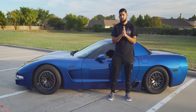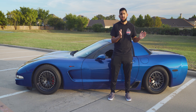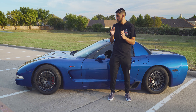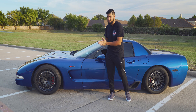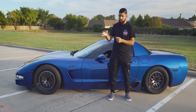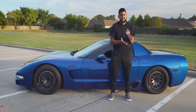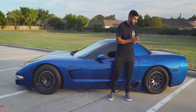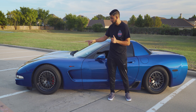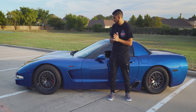A few things to remember when lowering: the ride will get harsher, and you need to be careful on speed bumps, potholes, and dips. Always get an alignment after changing suspension geometry, otherwise you'll prematurely wear your tires. My car is lowered on factory lowering bolts in the front with the rubber bushing on the bottom cut out, and aftermarket longer lowering bolts in the rear. It sits on 17-inch wheels — 275/40/17 front, 315/35/17 rear. I have a wheel spec video linked below.